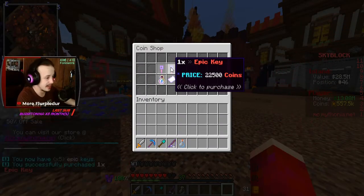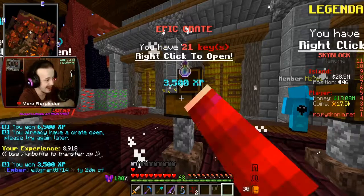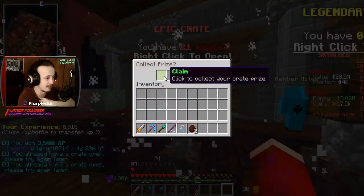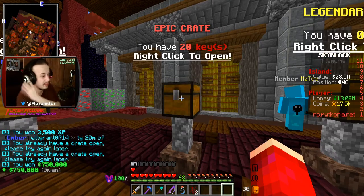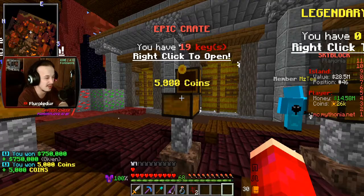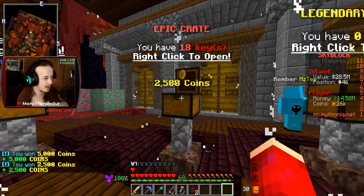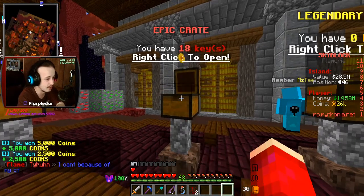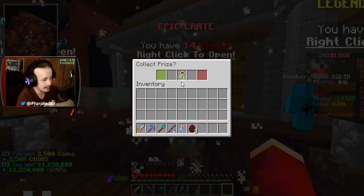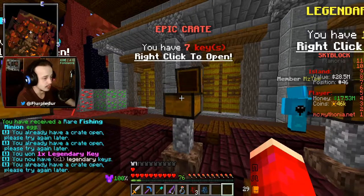I'm going to buy as many epic keys as it lets me - 28. I'm okay with getting experience from these; I think experience would be higher priority than money or coins. Coins aren't going to be a huge problem for us, and it's kind of an L when I bought these crates for two, three, four times as much as the coins I'm getting back. Surely one of these will be a legendary key. Legendary key! I was right, guys. Poggers. Now I just have to get a dungeon key.